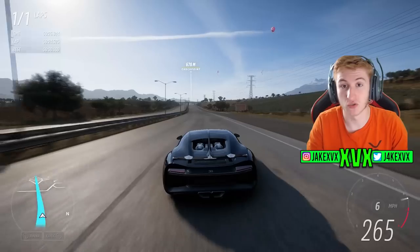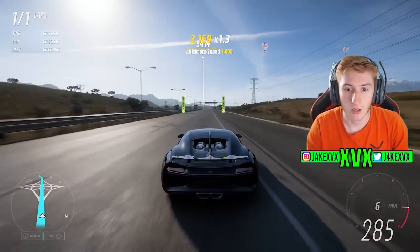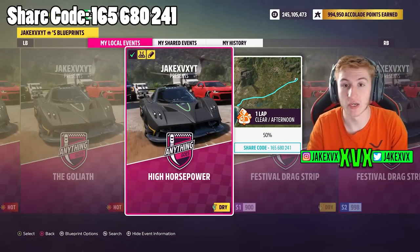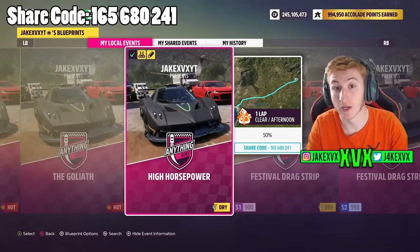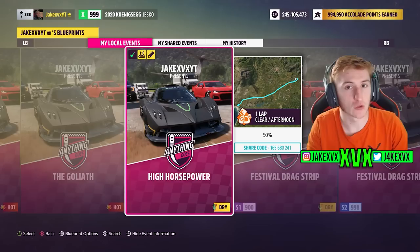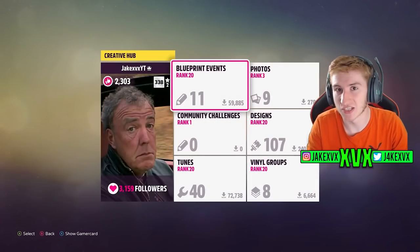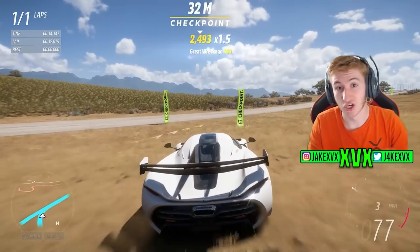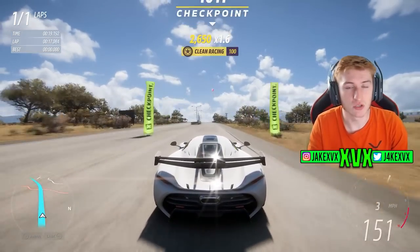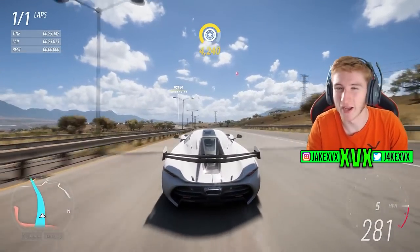So why the Koenigsegg Jesko can do these ungodly speeds, I don't know, but if you want to do this for yourself, here's how. I've already got a race that goes up and down the highway built for this. Search for the share code seen on screen right now and play this race called High Horsepower, then just pick the Koenigsegg Jesko. You need to make sure you've got some kind of top speed tune on the Jesko — go to tuning, go to load setup, and find a Jesko tune built for top speed. Go and play my race, go up and down the highway, and your Jesko will do these stupid, stupid speeds. I want to see if anybody can get to 400 mph — I got quite close.